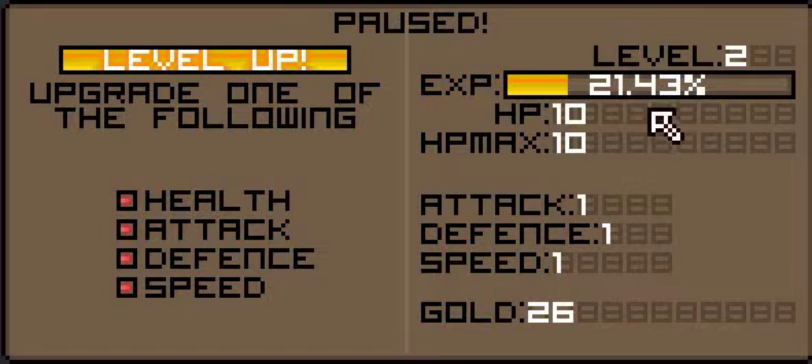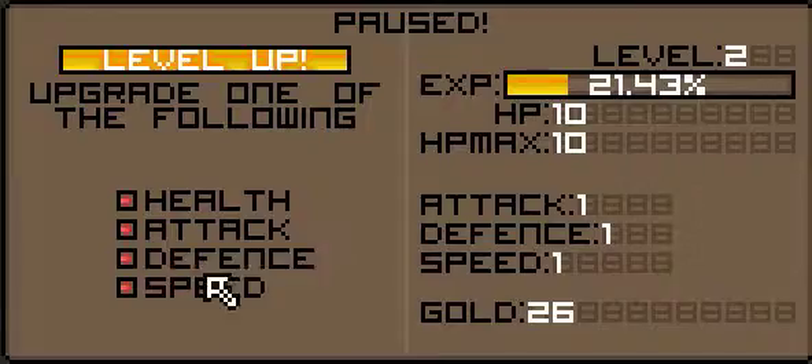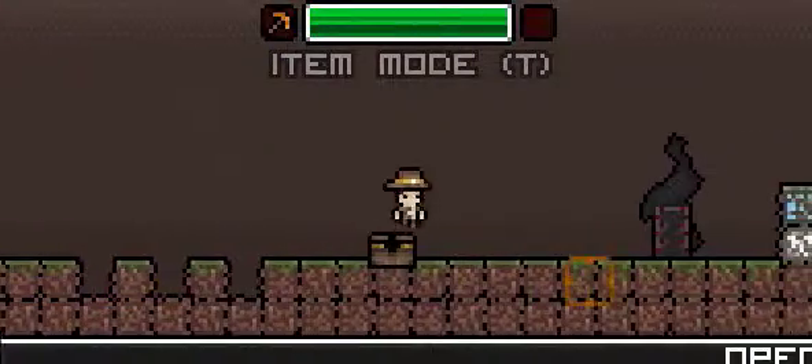There we go - for the mine it just goes straight to the level up screen, and you get a choice of health, attack, defence, or speed. I'll go for speed for now, because it also makes you jump higher.